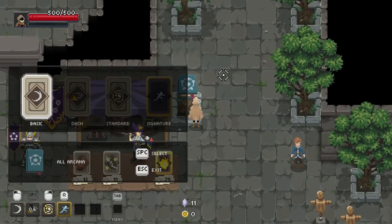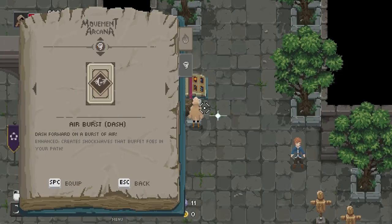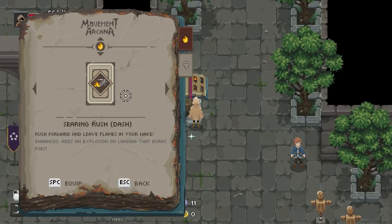But now, what do we want to do? We got options for days here now. Still only one basic Arcana, but create shockwaves that dash forward and burst of air. Enhanced, create shockwaves — that's cool. It's not enhanced, but I imagine there's maybe a way to enhance the item after you've got it, I don't know.